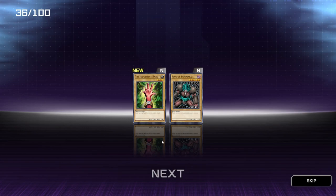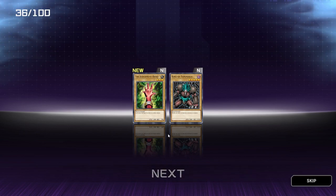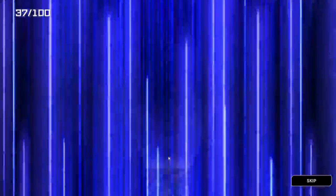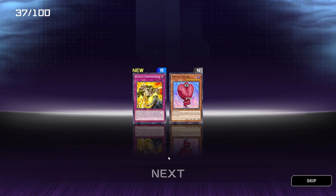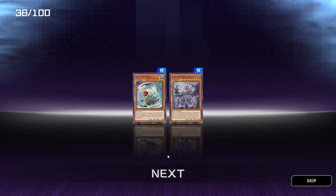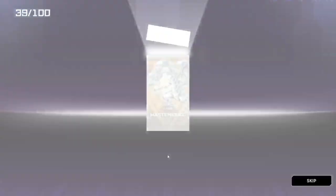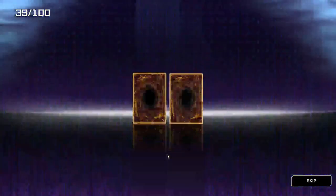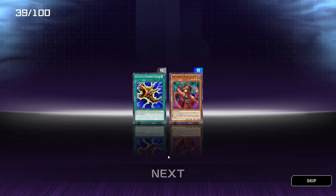Some OG cards here — The Judgment Hand and King of Yami Makai. Move of Companionship and Tongue Twister. Flip Flop Frog, and we've got Gladiator Beast Augustus — I have seen this Gladiator Beast before. Flute of Summoning Dragon, nice. Hulk Scorpion — may need the Thorn.